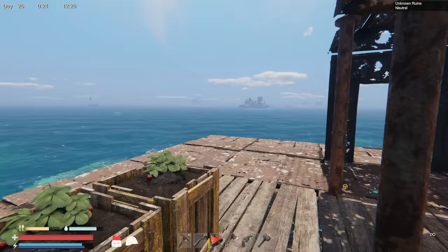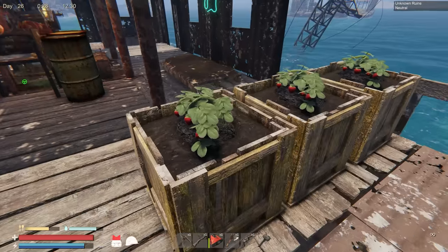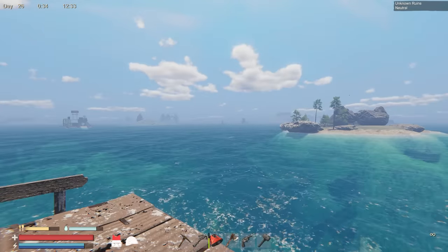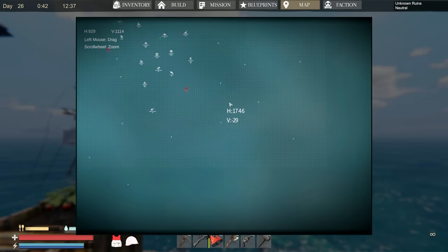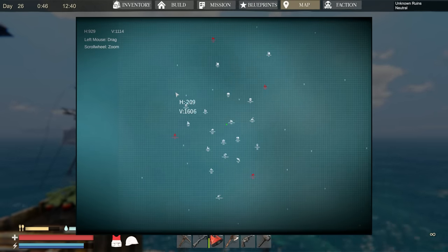Welcome back to some more Sunken Land! Today we have an update — they added two new floating rafts and a new island. We're going to jet around and check out some things, and we're going to go through and unlock all of these little waypoint locations so we can name them all. That way in the future, if there are any updates, we'll see what's new.